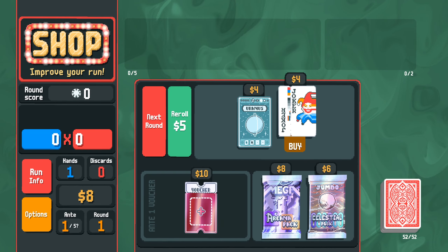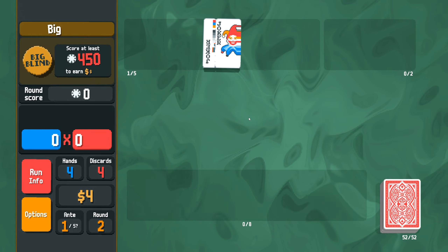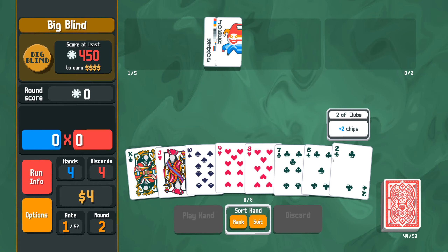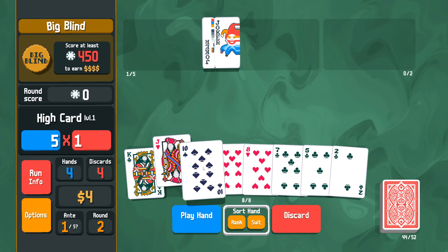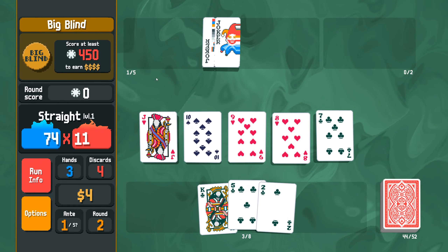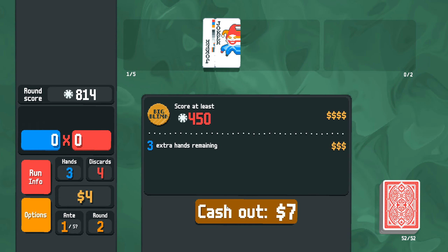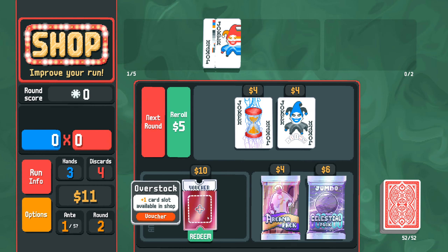I will grab Misprint, and I do want to get this Overstocked for sure. Getting to see 7, 8, 9, 10, Jack. We get decent Misprint luck - there we go. It's a one-shot clear and we have just enough for our Overstock.